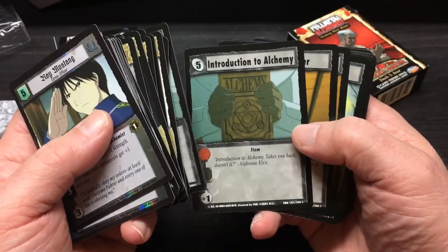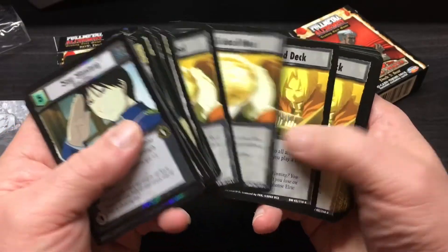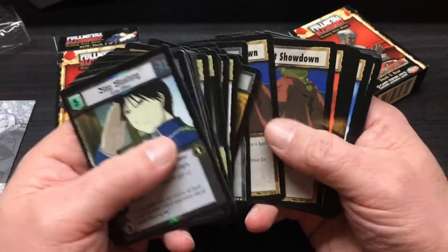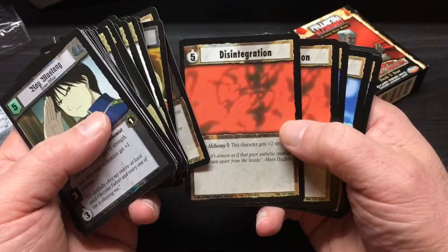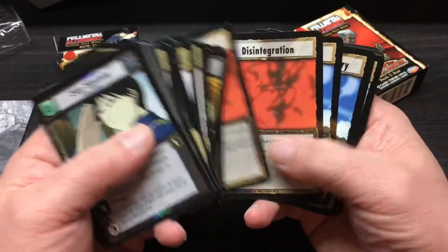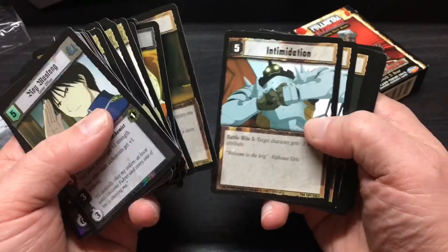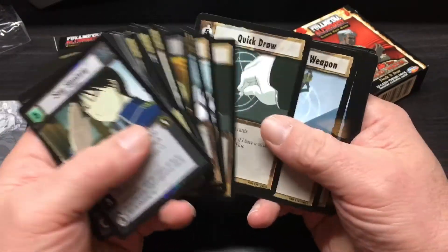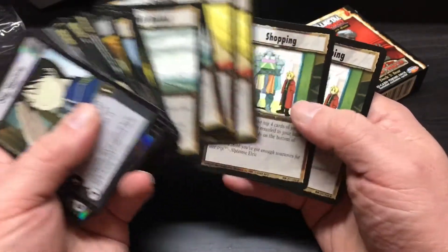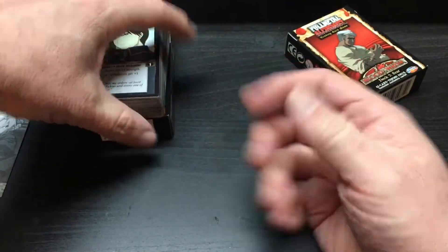Introduction to Alchemy. Military Saver. Now you got some weapons — accessories and items. Stacked Deck. Alchemist Showdown. Disintegration — that sounds like a pretty good card. Battle of Chemie 5 — this character gets plus 2 strength. I thought it would be more of a damage-type card. Intimidation. 65 cards is definitely a big deck, so I'm wondering if it's supposed to be 50 cards and then like a side deck or something.